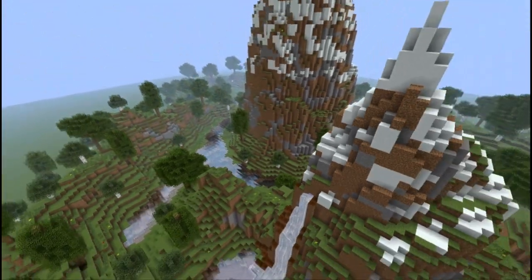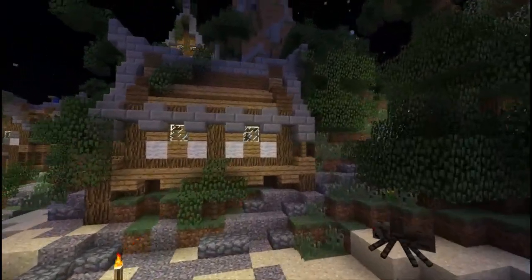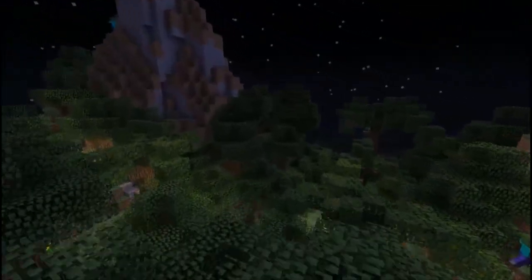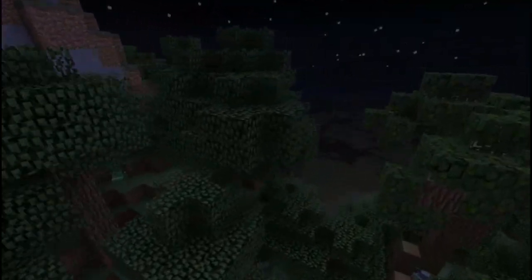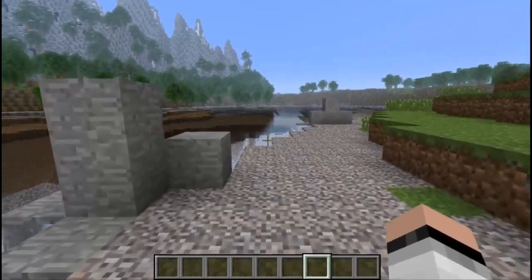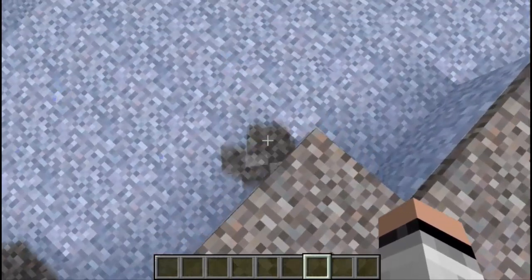It makes the water look way more realistic than the average vanilla water, and it will totally change your experience of Minecraft. You can see through the water - it's really transparent and it makes everything look amazing. So when you're showcasing a house or making a mod review, anything that relates to water, you could use this water shaders which will give it a nice touch.